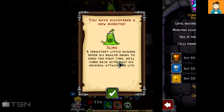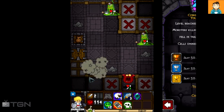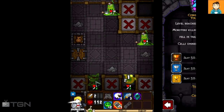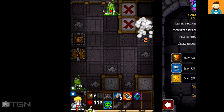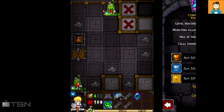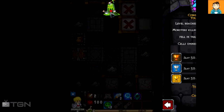The slime — 'a persistent little bugger: when his health drops to zero the first time he'll come back with half the original attack and life.' I need to take out the demon pig again, so I'll poison it and kill these other guys. One of them has three attack — not happy about that. He's dead. Now double attack power and guaranteed first strike — we'll just take this slime out, no problem. When I kill him he gets smaller and his health halves.